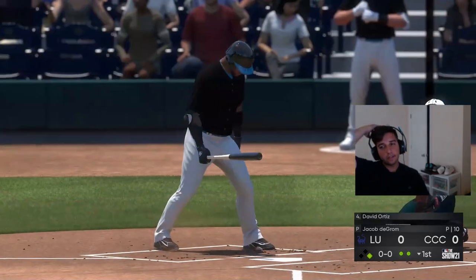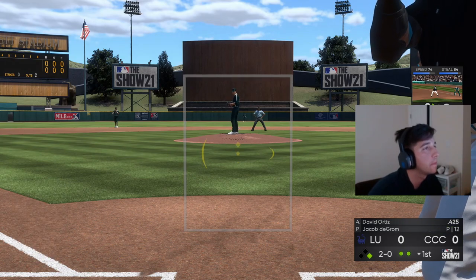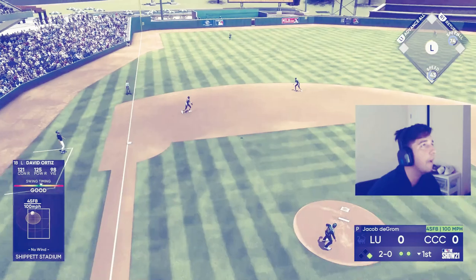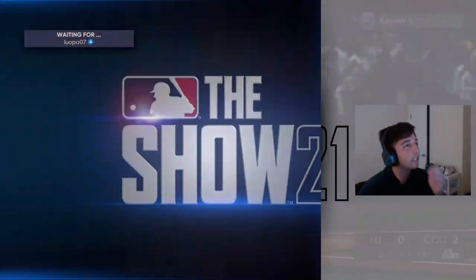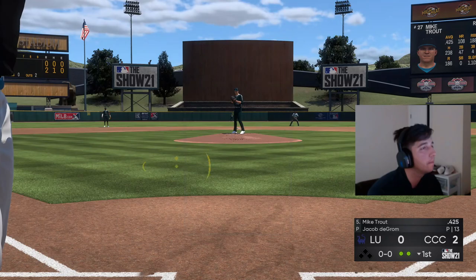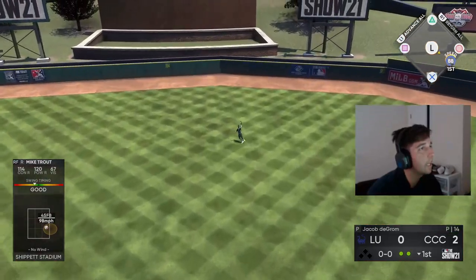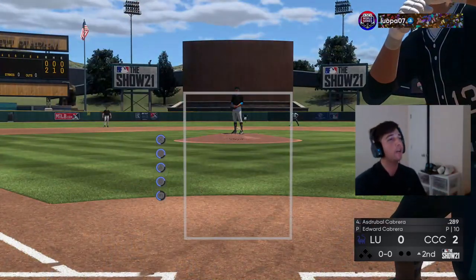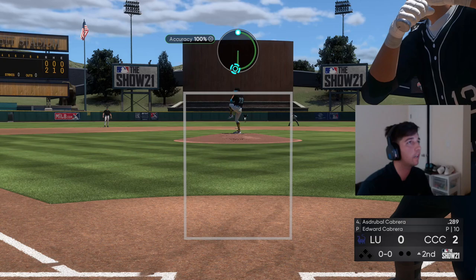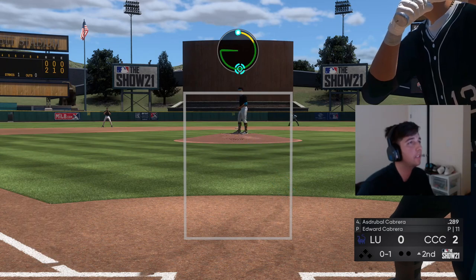Ball four, good at-bat. Here comes David Ortiz — with a swing and a drive to left field, oppo taco! Yes sir! Two-out two-run bomb after the walk, let's go! We got Trouty coming up. That's a good swing but unfortunately a line out right to center field. So we had two line outs on two good swings, and Troy Glaus was the only one with a terrible at-bat. Hopefully we turn it around in the second at-bat — that's been my story, I feel like I strike out every time with a debut.